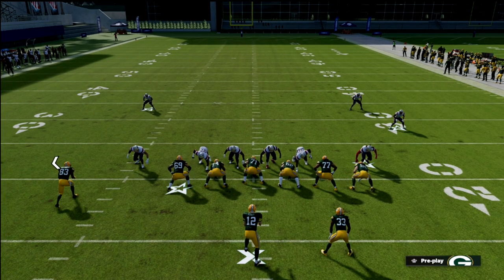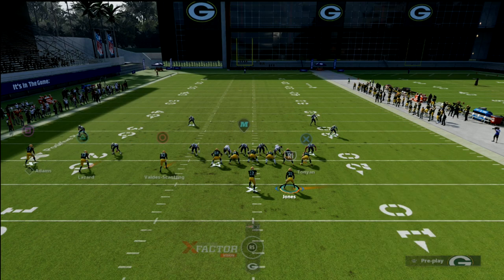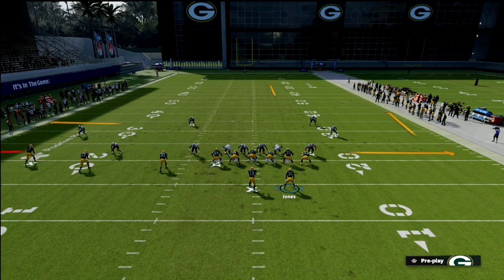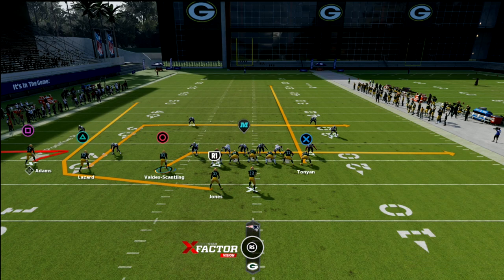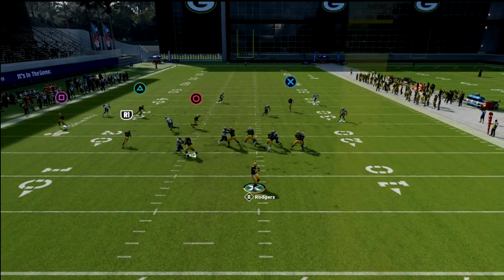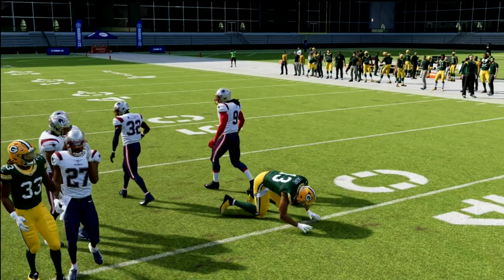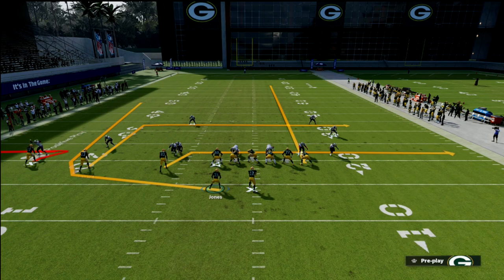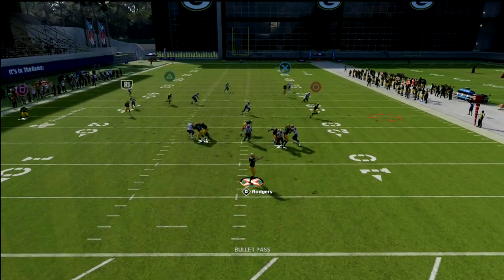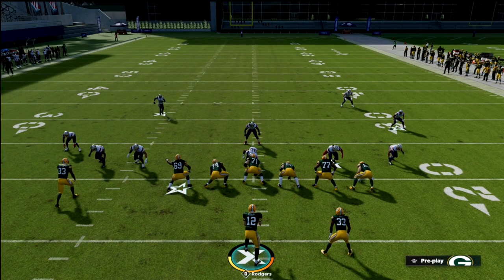Another thing I wanted to show you is how to run this play without a post route, purely from hot routes — I think it's one of the best money plays in the game. We'll wheel the running back, zig the outside receiver, drag the inside receiver, streak the tight end, and then use a smart-routed in route. That smart-routed in route is every bit as good as the post — maybe even better — because it gets underneath the deep yellow zones at a rate the post can't match. Sometimes the post gets lurked by a deep third when there's no vertical on that side.